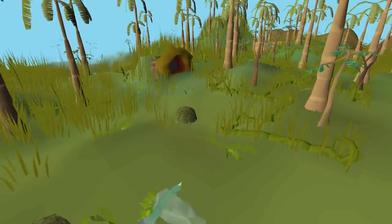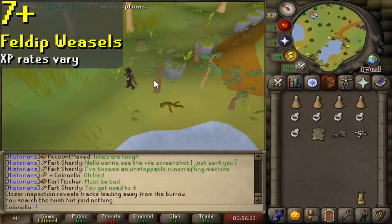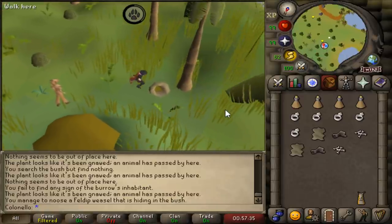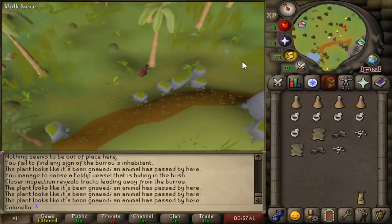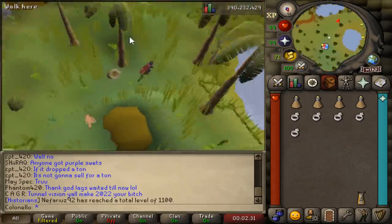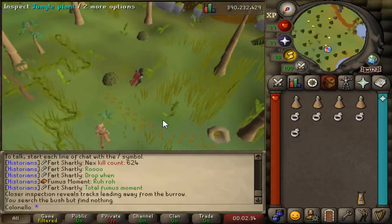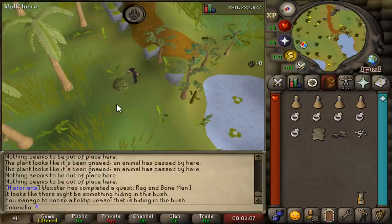Alright, now let's talk alternative hunter training methods. At level 7, you unlock Feldip Weasels. All you need is a noose wand and some staminas, but I'd highly recommend a few rings of pursuit — they have 10 charges and have a 25% chance to reveal the weasel's entire track path. You'll know when it works because your chat box gets spammed with messages. A bone crusher is also useful here if you want to spend less time dropping items. The easiest way to get here is by using fairy ring code AKS and running very far south. To start tracking, click on one of the burrows in southern Feldip Hills — the west one usually involves less running. From there, follow the tracks, search bushes, plants, and burrows, and eventually you'll see in chat that something might be hiding in a bush. Right-click, attack it, and repeat.